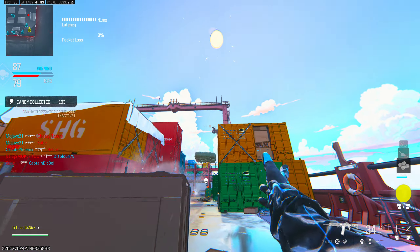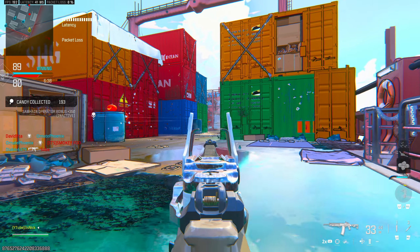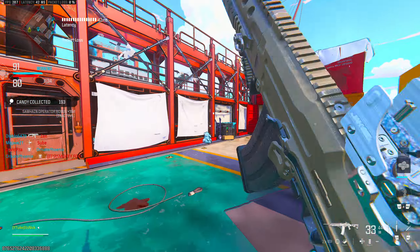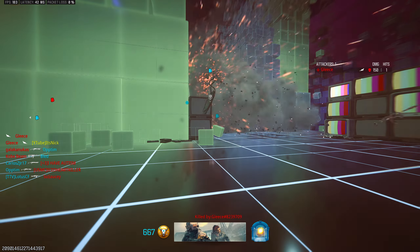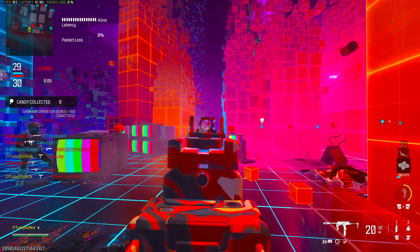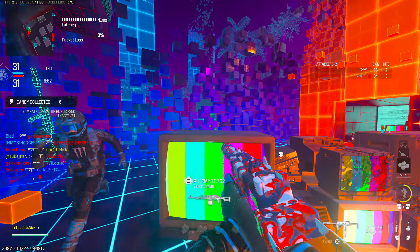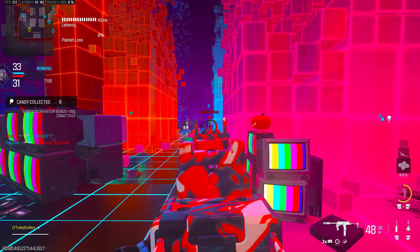The barrel is the Sanctum 680 Long Barrel, giving you bullet velocity, damage range, and recoil control — you lose some ADS and sprint-to-fire but you gain a lot of nice stats. For the underbarrel I love the Paracord Grip again because of the lack of cons — sprint-to-fire, horizontal recoil, aiming idle sway, and aim walking steadiness.